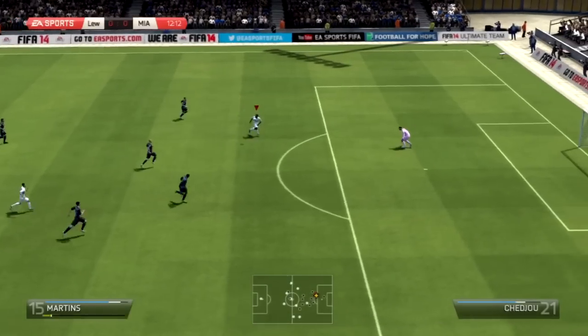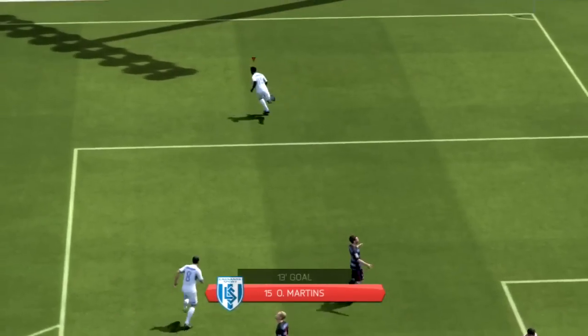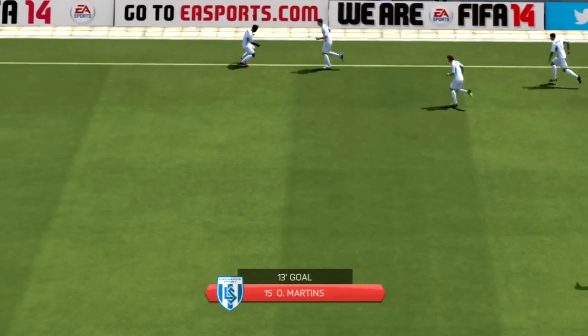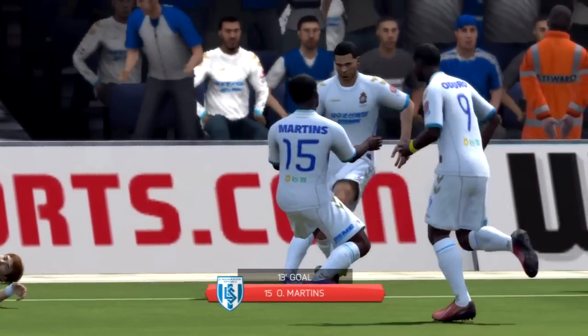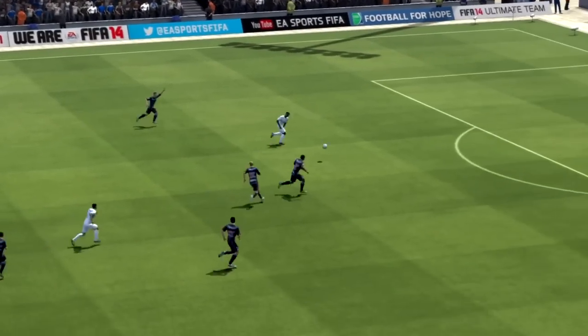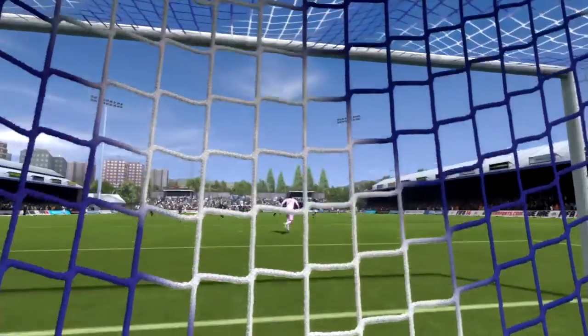Dominic Adiru from the MLS plays a chip through ball to his fellow MLS teammate Obafemi Martins, who pulls off a really deft chip shot over the keeper — a really cool finish. One of the big things about pace this year is that there are so many more quick defenders, especially those two centre-backs in this team.